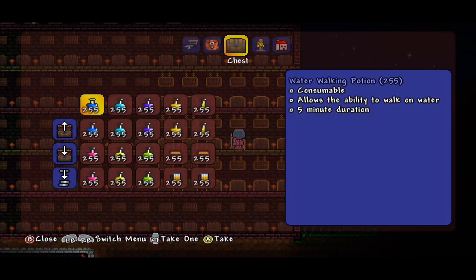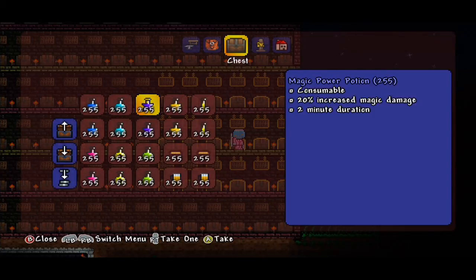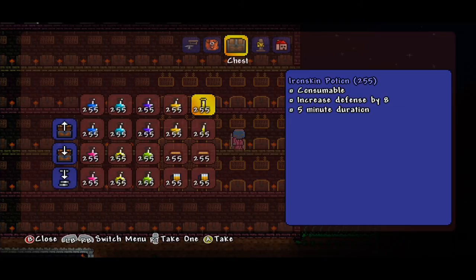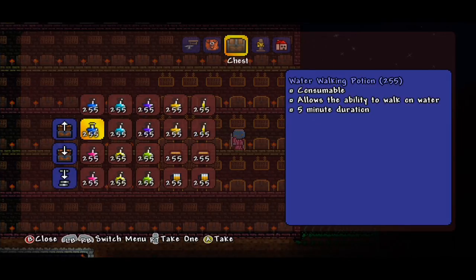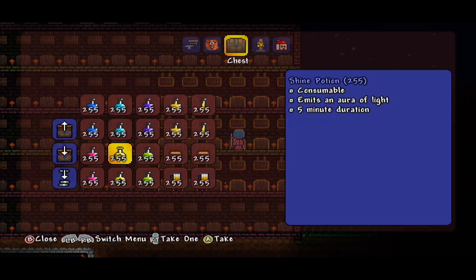We have the Water Walking Potion, which allows you to walk on water. Invisibility Potion. Magic Power Potion increases your magic damage by 20%. The Spelunker Potion shows the location of treasure and ore. Ironskin increases your defense by eight — pretty awesome. Magic Regeneration Potion — take a guess what that does. Shine Potion emits an aura of light.